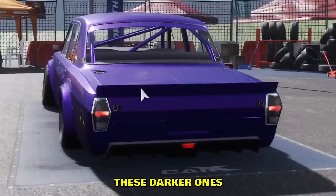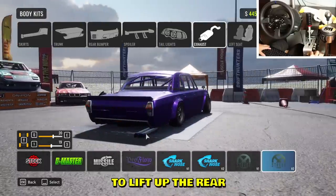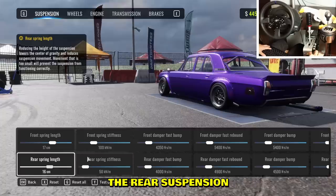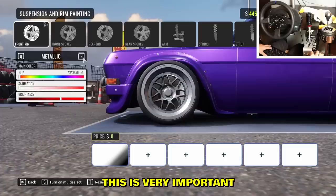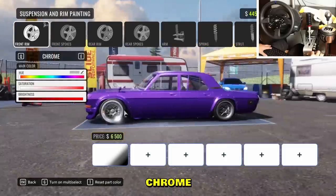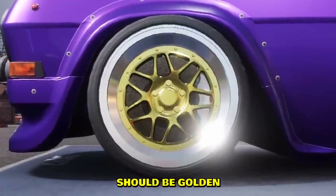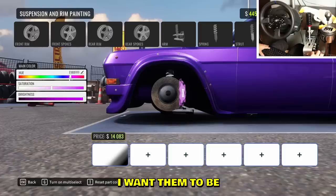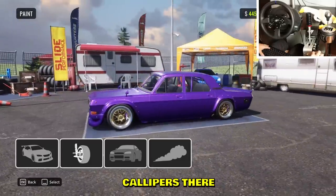That rear splitter looks sick — I want the ducktail spoiler, let's go with it. These darker headlights are pretty sick. What is that exhaust? We're gonna have to lift up the rear suspension a tiny bit to fit it. Looking fresh! Now for bling bling rims — this is very important. Chrome bling bling rims, maybe gold on the inside too.